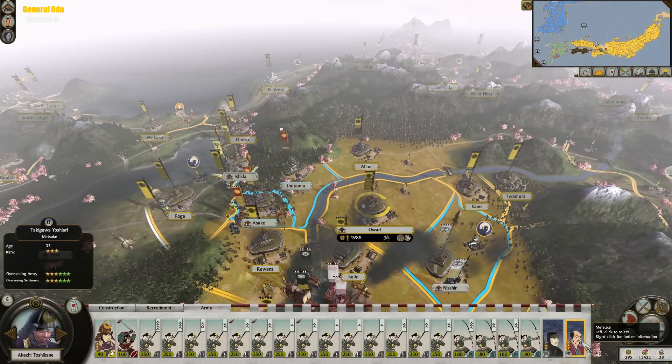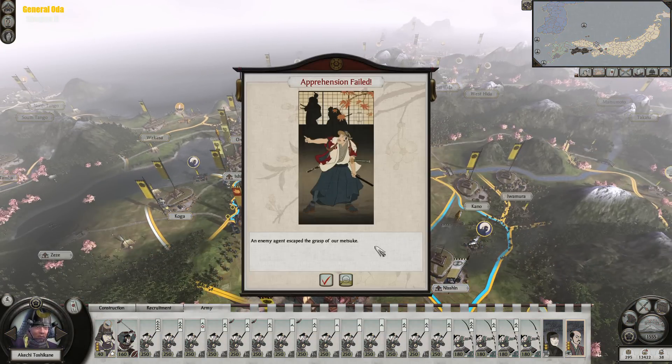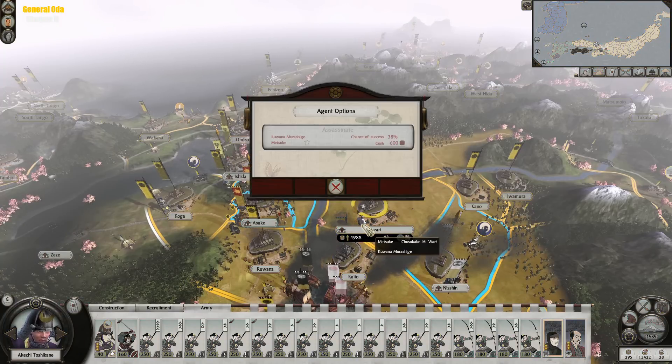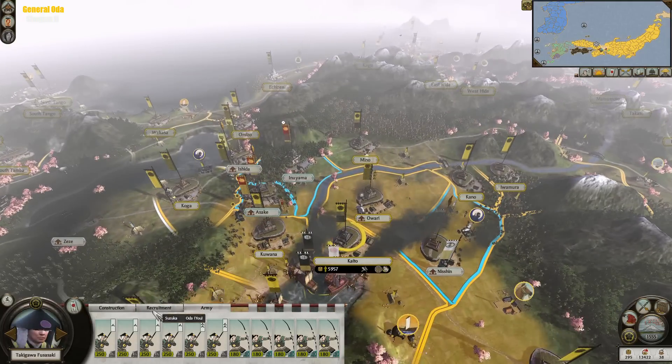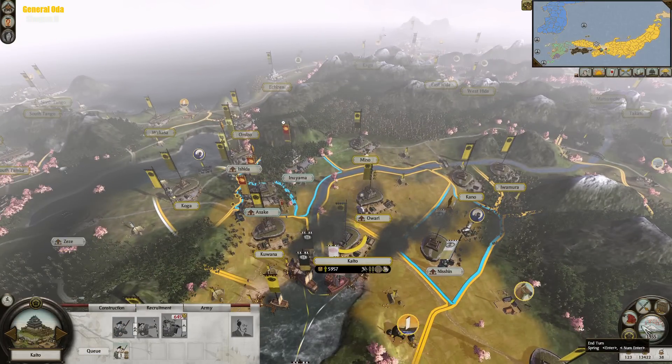We have two agents here — another Metsuke here. I'm going to try and apprehend the enemy. Apprehension has failed, but it costs us nothing. So we cannot assassinate the enemy there. Since we're here, we're going to recruit some men and end the turn here.